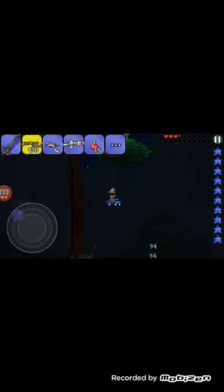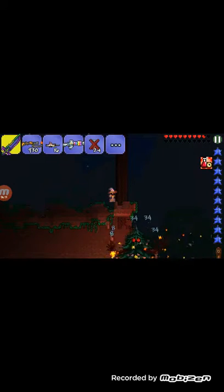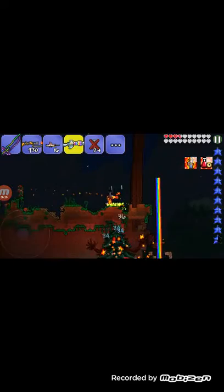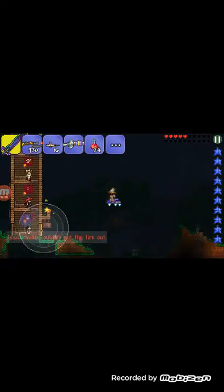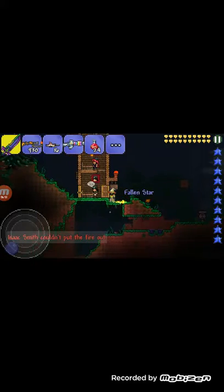I'm going to damage it some more, fly up here, and drink another potion. I'm going to Rainbow Gun it now. All you need to do is kill the Everscream and I'm done with that. Apparently the Everscream goes through walls.